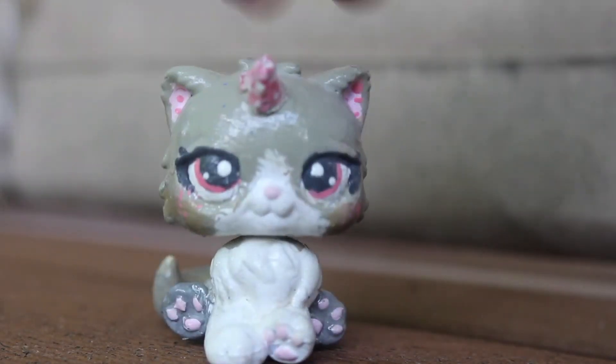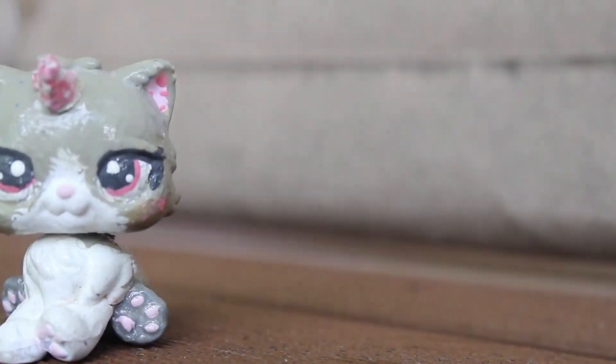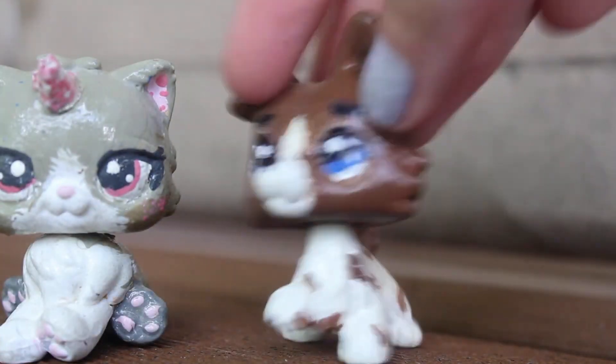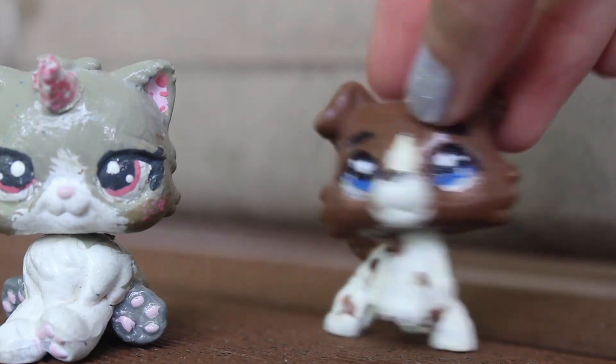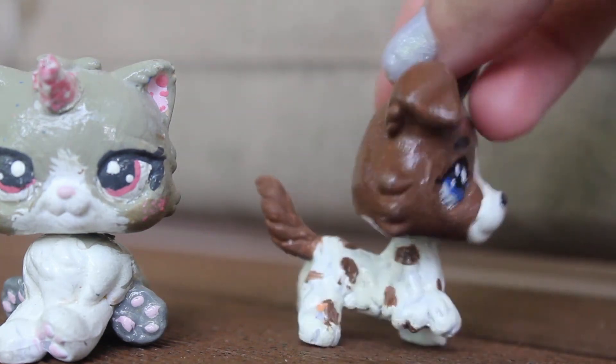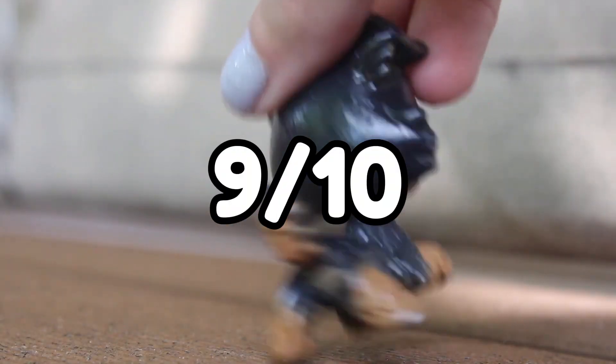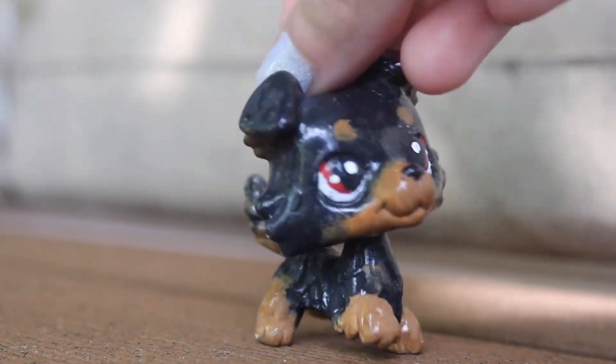This is Asher as an LPS, and she's okay. I'll give her a 7. And to go with her, we have Muddles the LPS — I got really lazy with the eyes on this one, so I'm kind of mad about that. That's why I'm giving this a 6. I love this guy so much — I'm going to give him a 9 because he's just so cute.